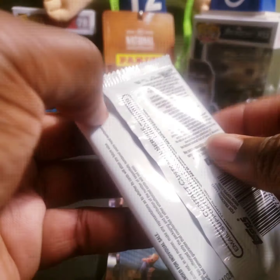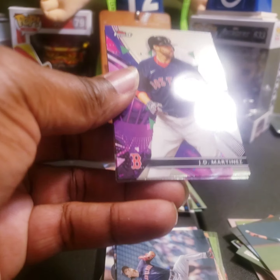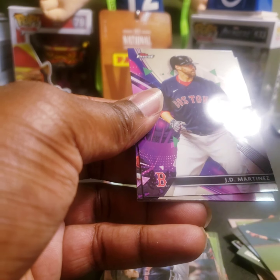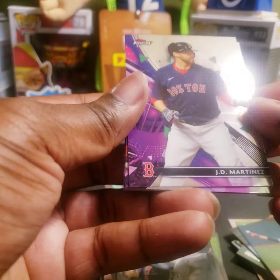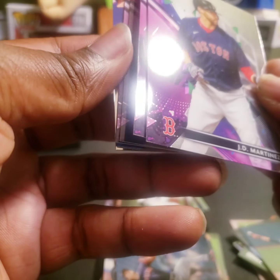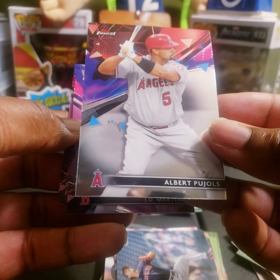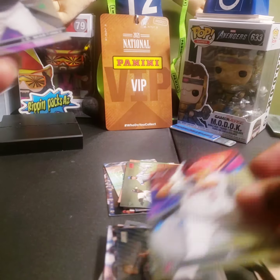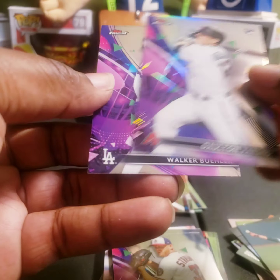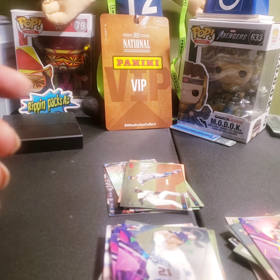Last pack - let's see what we can get out of Topps Finest. I've been in a break with Topps Finest so not my first go around with this, but I don't think we have a hit. Let's pull from the back - Albert Pujols, JD Martinez, Steven Strasburg, Daulton Varsho rookie, and Walker Buehler. So we went hitless - still fun to open though.